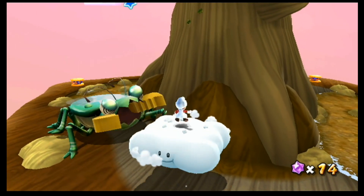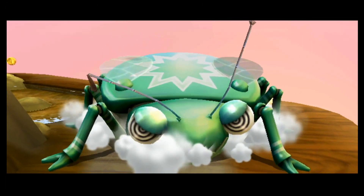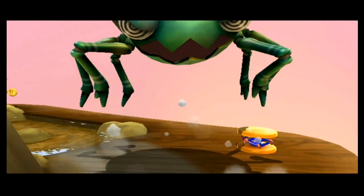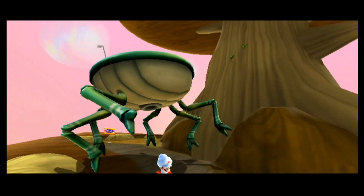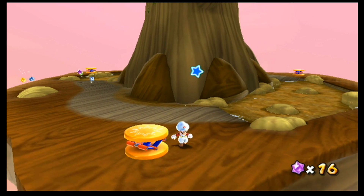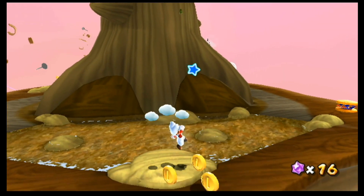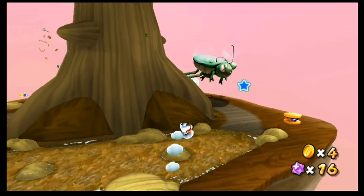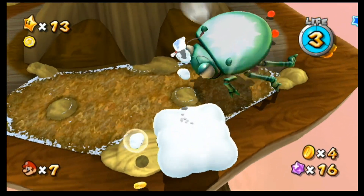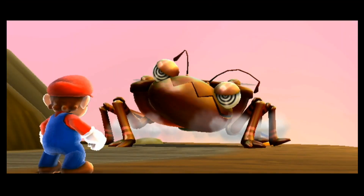I guess this galaxy really wanted to be reminiscent of Honey Hive, because you have both the Star 2 boss and the Star 3 boss here, and this is just straight up the exact same planet, which is pretty interesting. Let's grab the other Cloud Flower. This guy is probably even easier than in Galaxy 1. By the way, water deactivates Cloud Mario, just like it deactivates pretty much every power-up that isn't a timed one.